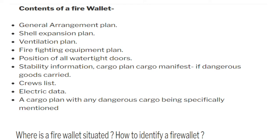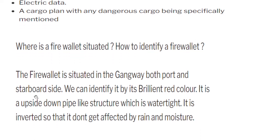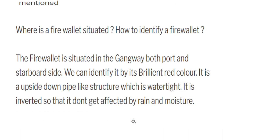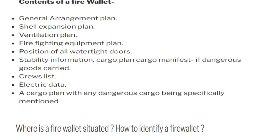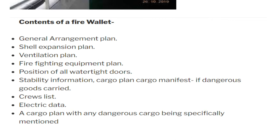The fire wallet is situated at the gangway on both port and starboard sides. You can identify it by its brilliant red color — it is an upside-down pipe-like structure which is watertight. It is inverted so that it does not get affected by rain and moisture. The general contents are: general arrangement plan, shell expansion plan, ventilation plan, firefighting equipment plan, position of all watertight doors, stability information, cargo plan, cargo manifest if dangerous goods are carried, crew list, and electrical data.